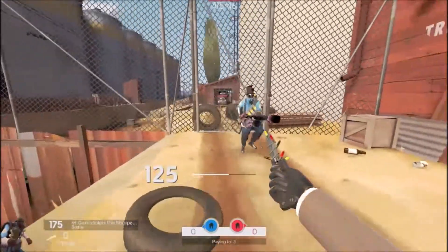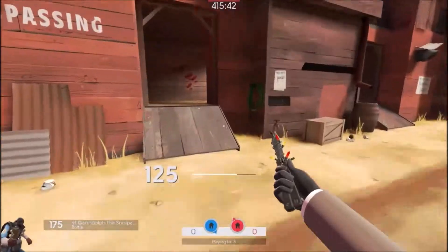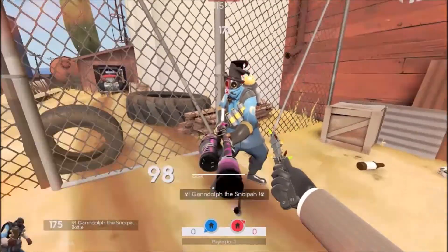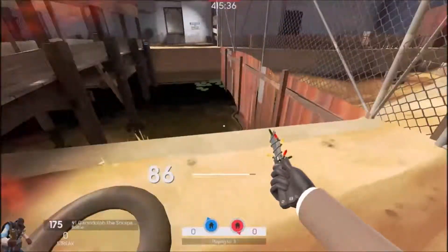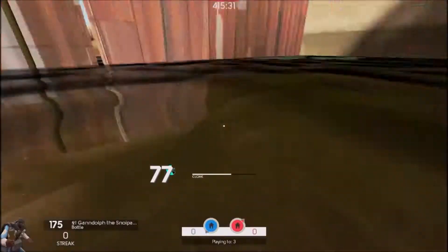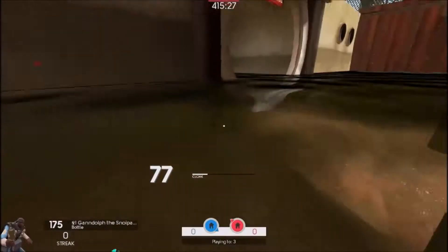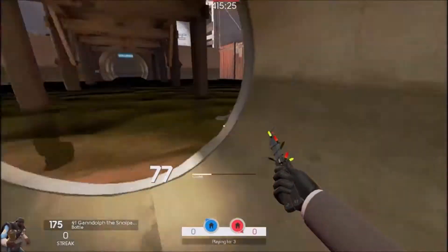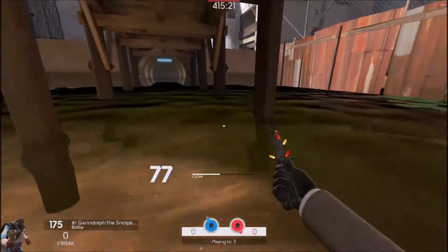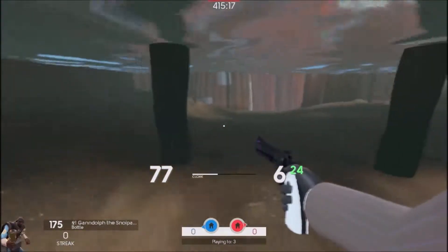Let's say you're disguised as a friendly Demo for a Pyro but he sees you sap an engineer's building and he lights you on fire. Dodge into the water of course, but as you'll see you leave behind trails of bubbles sometimes when you jump into the water, so you want to be wary of that. Sometimes when you're in the water they can still trace you around.